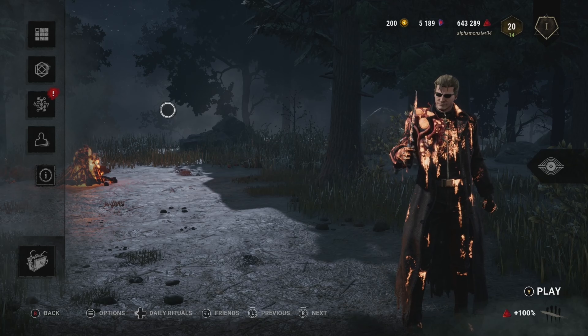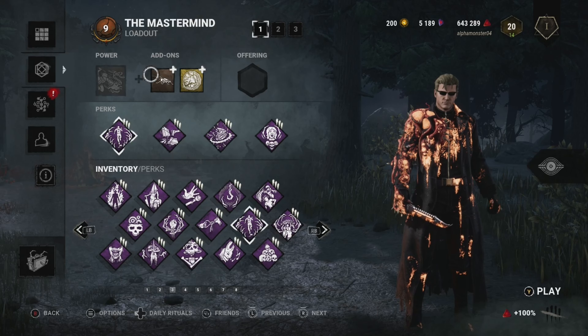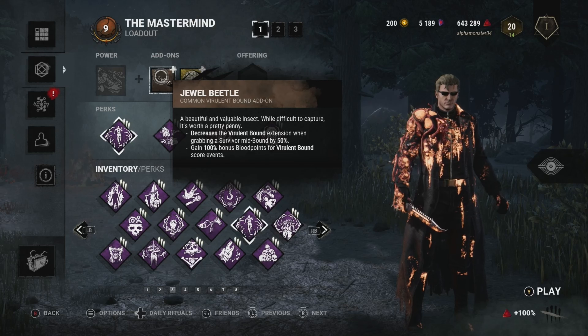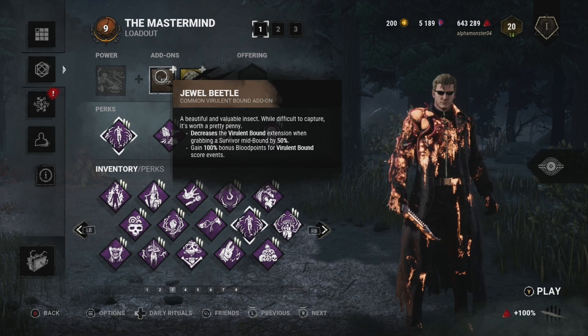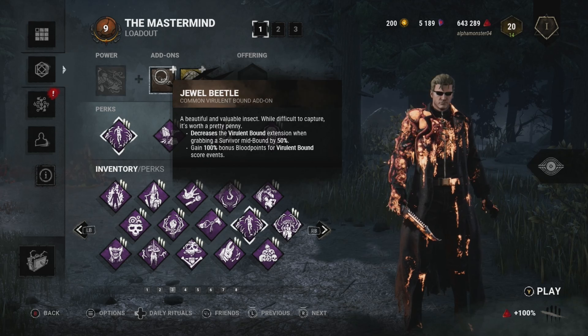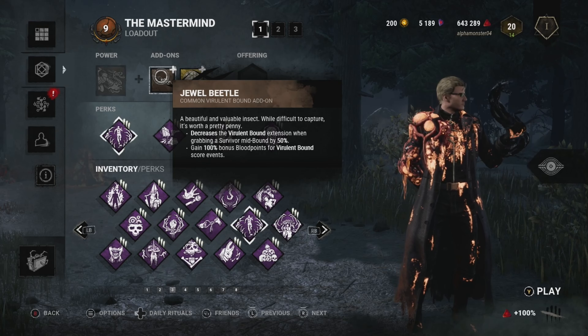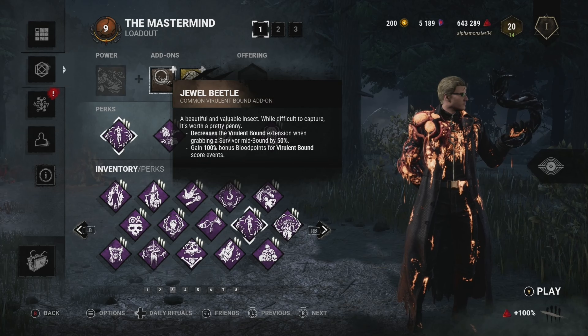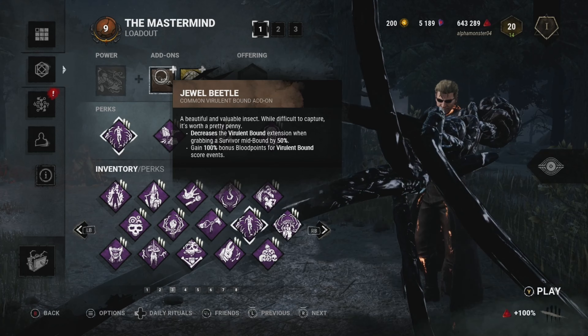For those who stayed, thank you for staying. We'll be going over the add-ons that make this build. We're doing the Jeweled Beetle — pretty much it decreases our bound extension when grabbing a survivor mid-air mid-bound by 50%. So we have less bound, but it gives us bonus blood points for the bound event when we get it.